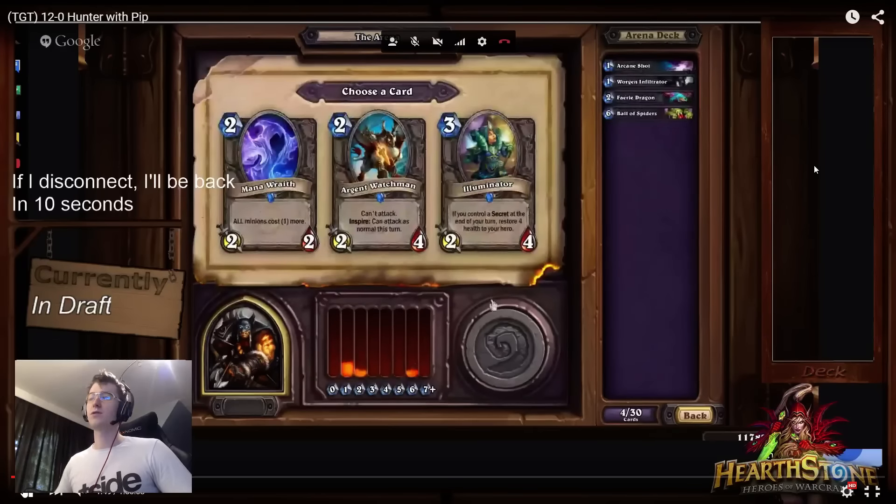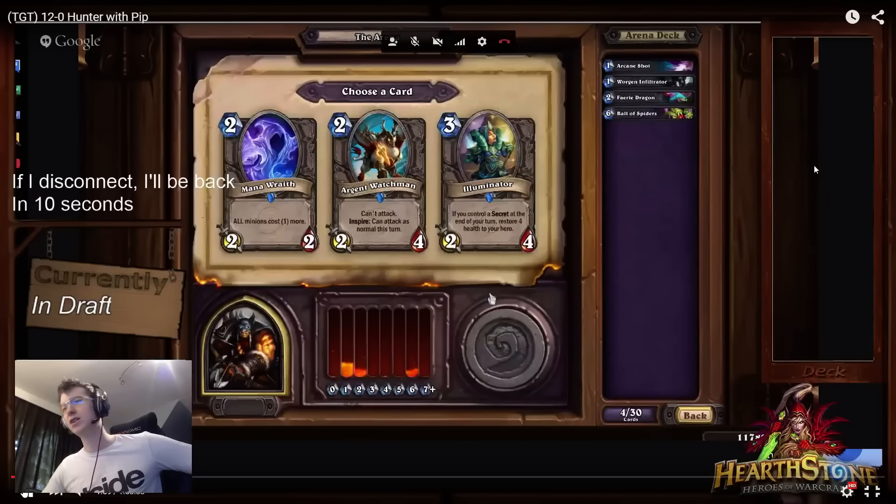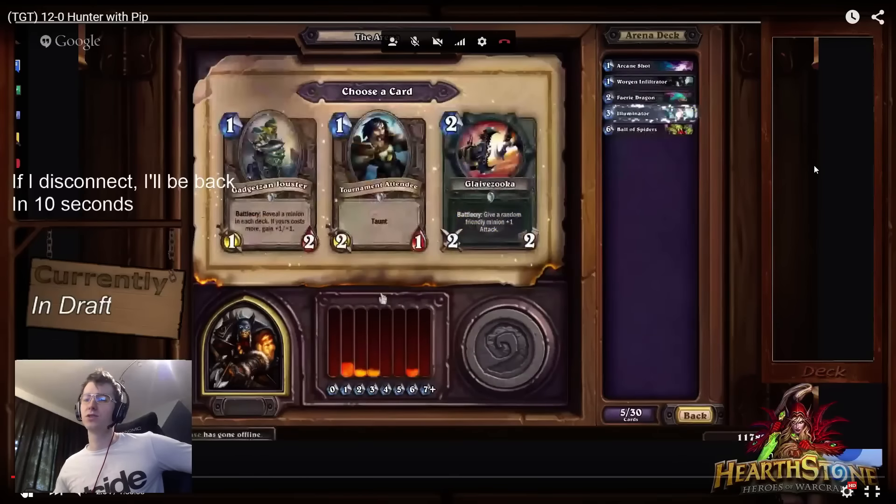Here we have kind of an unfortunate pick — none of these cards are great. We're going to pick up Illuminator because a 2/4 for 3 is acceptable. A 2/2 for 2 is not so much. And Argent Watchman — as Hunter we don't want to hero power early because it just loses the board.